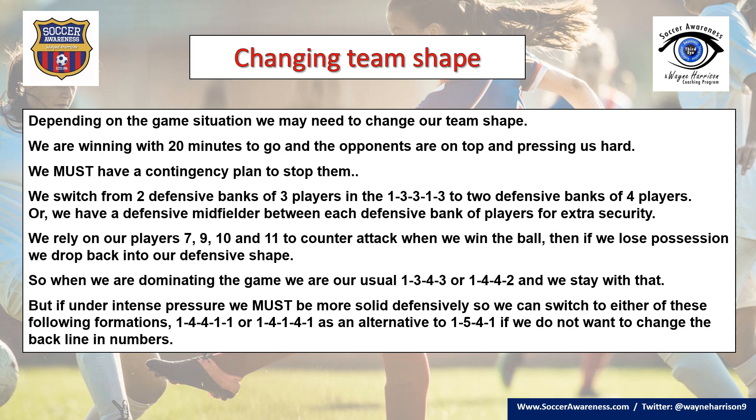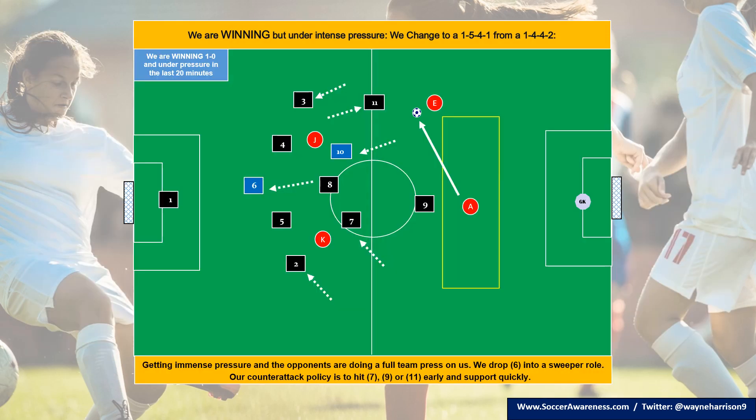Now we're going to look at game-changing situations: when we're winning, when we're losing, when we're down to 10 players — and what kinds of ideas we can plan in training to get our players ready. We're winning and playing our 1-4-4-2, but we need to get more solid at the back. It shows just two simple changes and we can switch very quickly to a 1-5-4-1 — a simple call and we're completely adjusted.